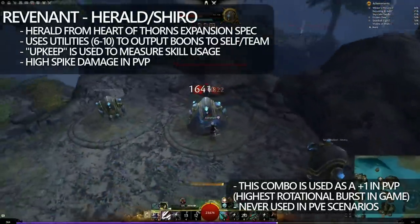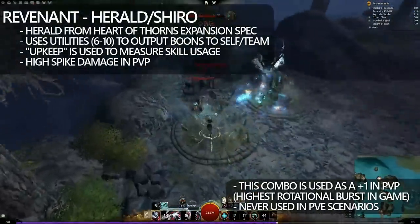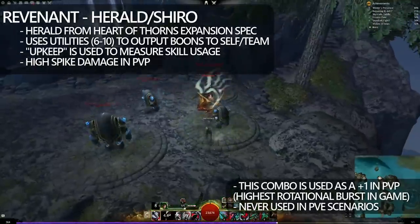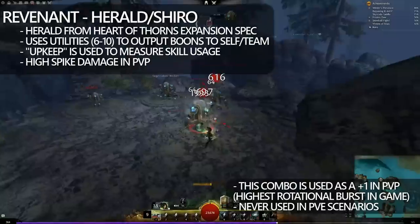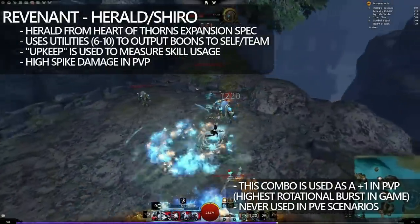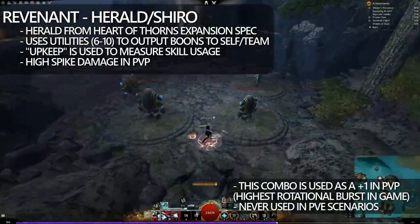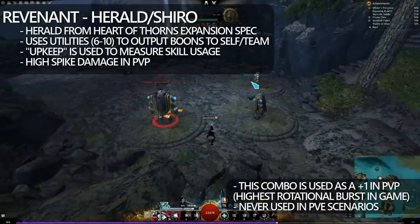Now, the Herald stance comes from Heart of Thorns. Herald is more about being able to maintain boon uptime and spread that with your team. If you can see just to the left of the health ball in the middle, you'll see the upkeep — that is almost like the ammunition for Revenant skills. Revenants regularly change stances in the middle of their combat, typically to counter the lack of upkeep that they have. The Herald-Shiro combo is mainly used in PvP as a rotational plus one and is currently the highest burst damage in the game for that role, but you never see this in PvE.